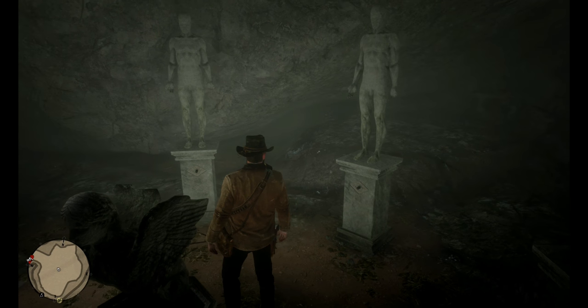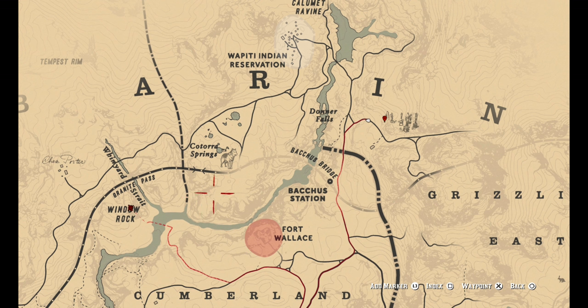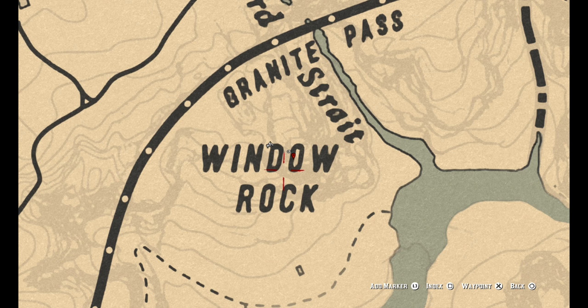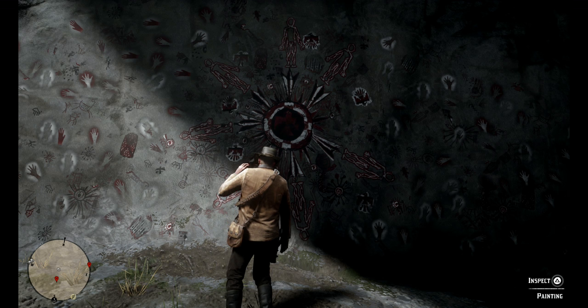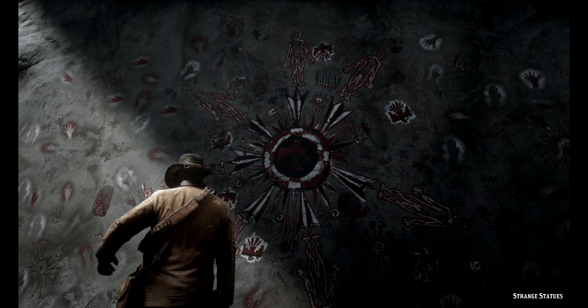Now we need to head over to another location to identify the painting for the next clue. It's worth noting that when you get up in these regions it is a little bit colder, so make sure you put a winter jacket on if you're leaving from the south side. It's actually much faster if you just go down here and follow the railroad tracks — you'll pretty much run right into it. This rock is actually right in the O. We're at Window Rock, just a little bit to the west of where we were. Here you can see the cave painting under the large rock — go ahead and inspect this so Arthur can mark it down in his journal.